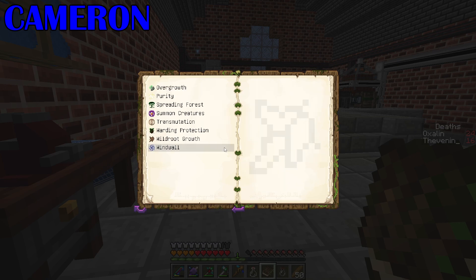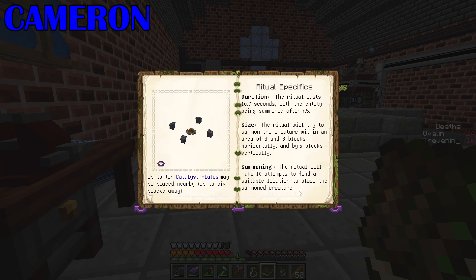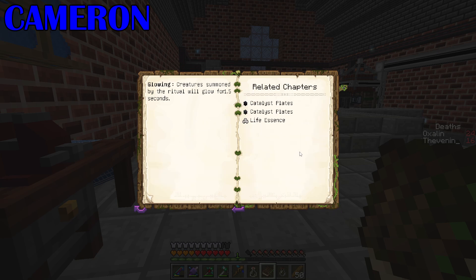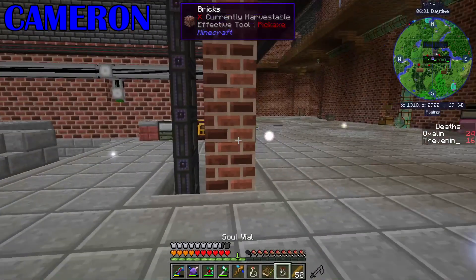Rituals. Summon creatures. Catalyst plates are required for the ritual to be effective. The ritual will try to summon the creature within an area of 3x3 blocks, and 5 blocks vertically. Catalyst plates — so I'm going to need 6 of these potentially. Or maybe just the one? I don't know. Let's try with one first.